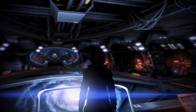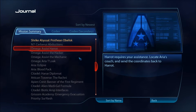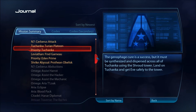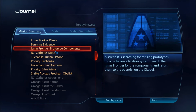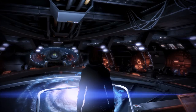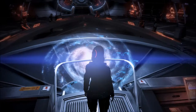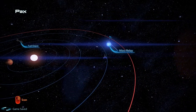Welcome back to Let's Play Mass Effect 3 blind. I am the RPG Check. I've decided we're going to go to the Ismar Frontier and look for these components. The scientist is searching for missing prototypes for a biotic amplification system — search the Ismar Frontier for the components and return them to the scientist on the Citadel.